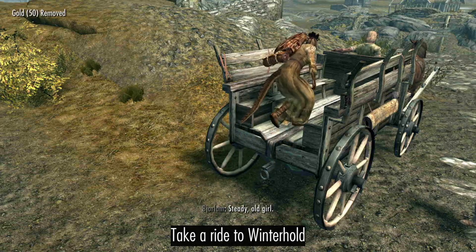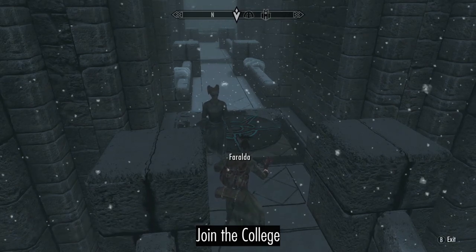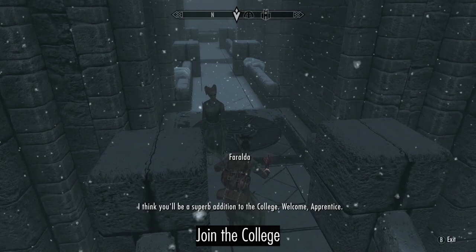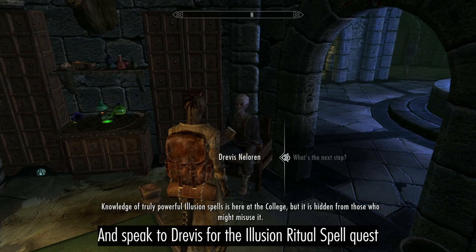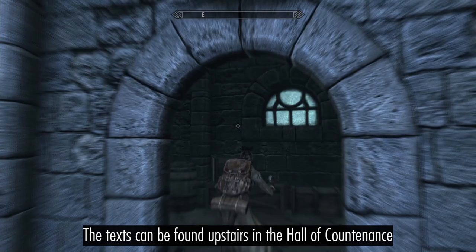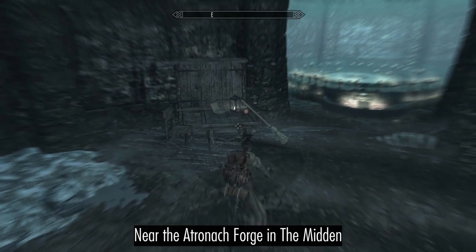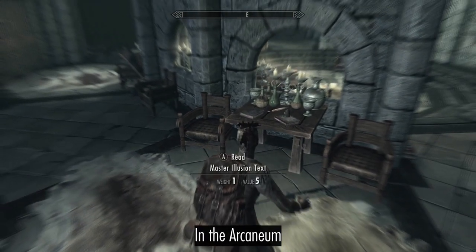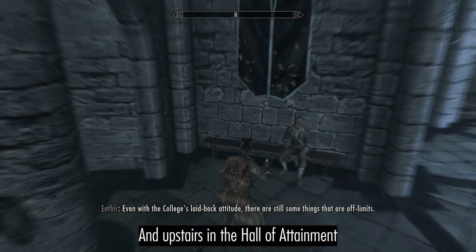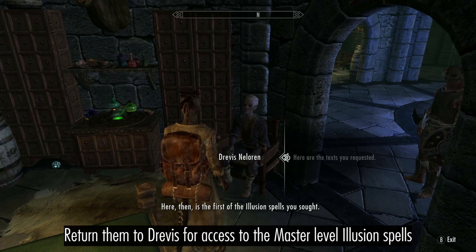Take a ride to Winterhold and join the College. Speak to Drevis for the Illusion Ritual Spell. Prance around casting spells all day, then bring him the text for access to the master level Illusion spell.